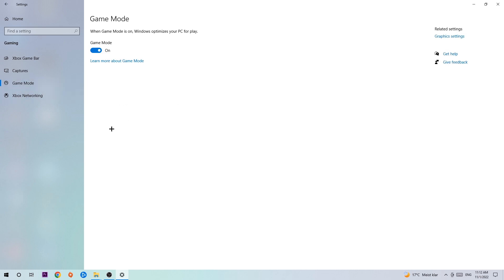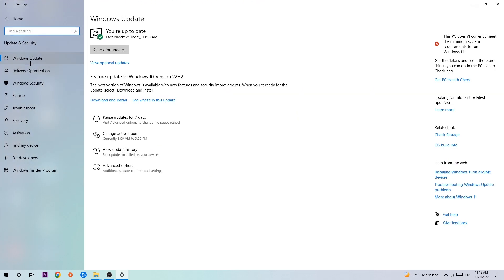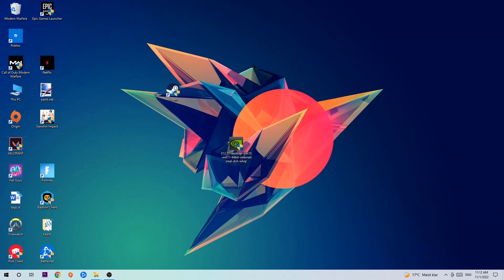For Game Mode, I can't really tell you to turn it off or on — you need to check it for yourself and go with the setting that works better. Then go back and hit Update & Security. Go to Windows Update — and I know it sounds basic, but updating every single driver you can possibly update on your PC will help a lot with FPS drops, frame drops, and stuttering. Update to the latest version of Windows.